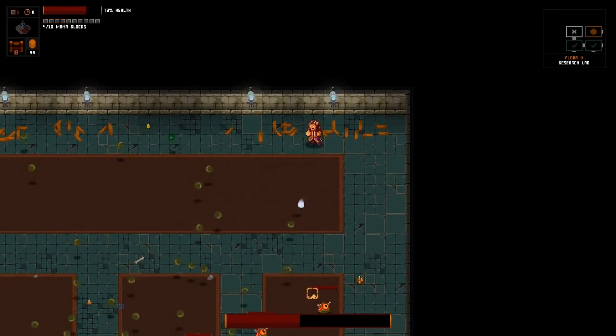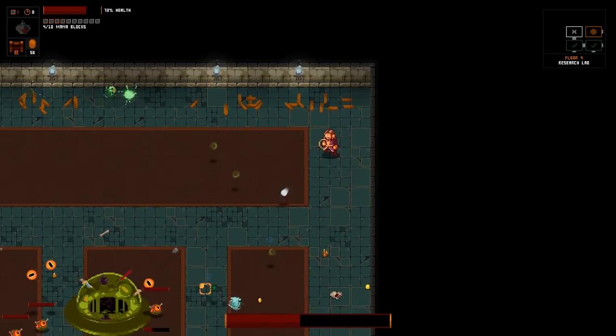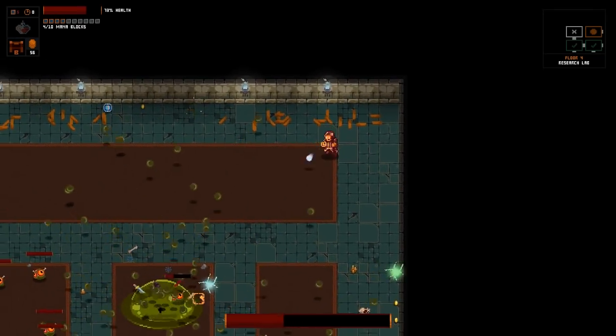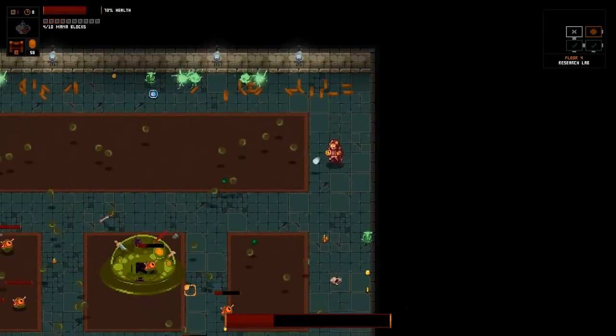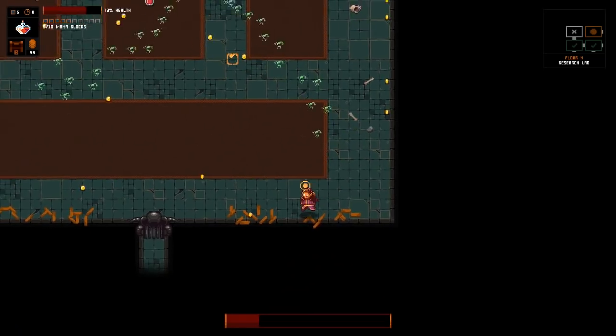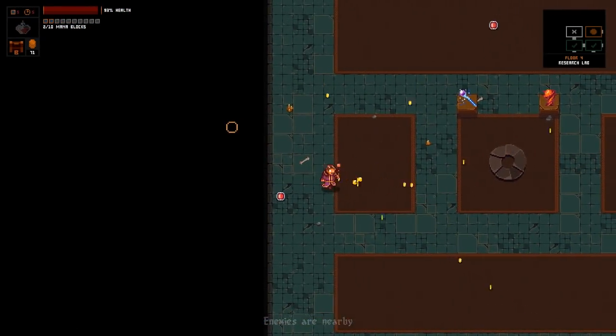We should probably get over here, out of his range. I'm going to just pelt shots in here for a second - we want to kind of take out his little oozelings, because he is constantly spawning more. And that's a problem. Got him. And we're full on health, and we're good.